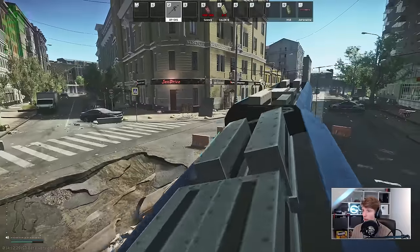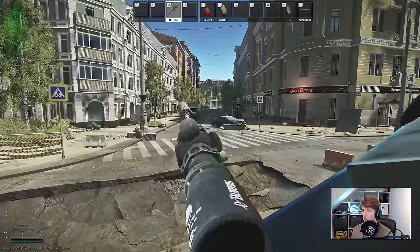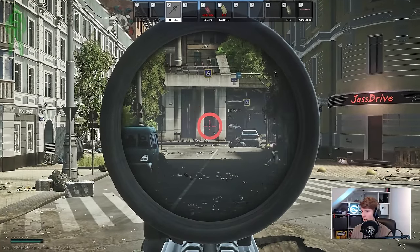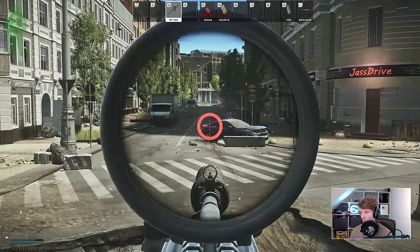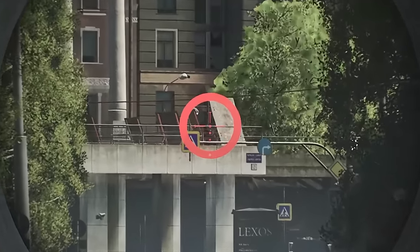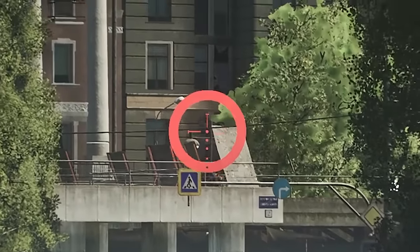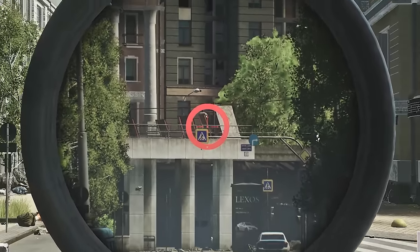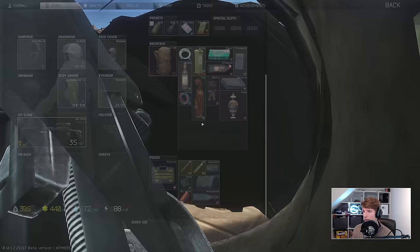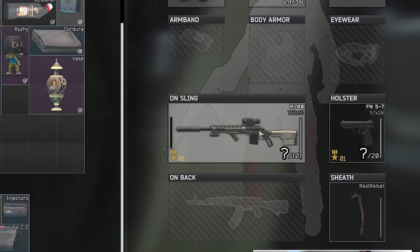I spawned in around the crashed train and decided to see if we could get a cheeky kill at the start from any players taking a position around the theatre, and sure enough an opportunity arose. We waited for another 30 seconds, then: good night. I went over to loot the body and picked up this guy, which looks like it could do with a bit of refurbishment.